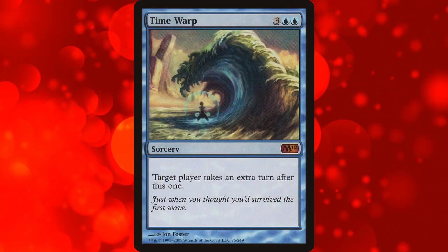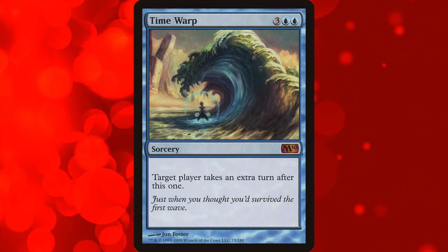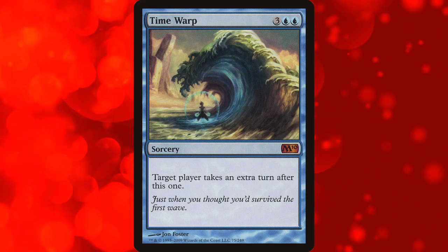Taking an extra turn in any card game will generally always be pretty strong. Card games are balanced on each player taking turns going back and forth, letting them draw cards to get resources to answer the opponent's cards. However, in Magic the Gathering, there are cards that grant you extra turns and there are 49 cards with the text that reads 'take an extra turn.' And if I missed one, either Scryfall lied to me or this video has become outdated because of a new extra turn spell.